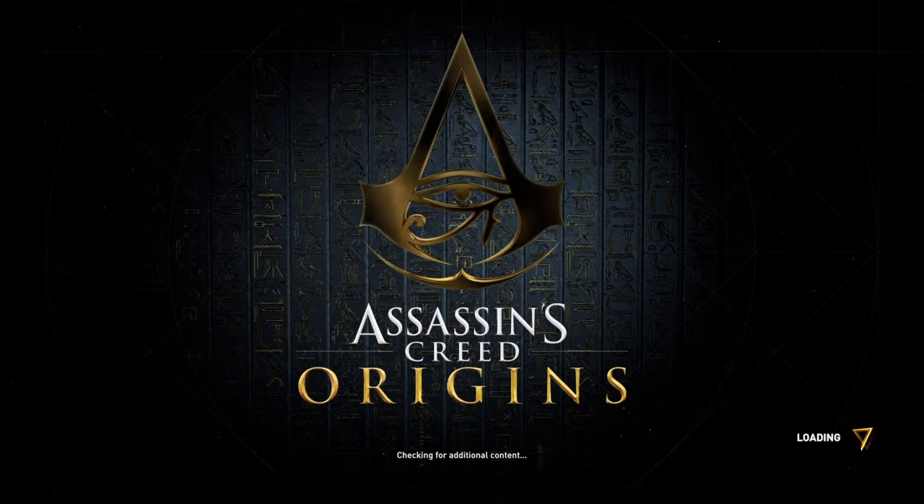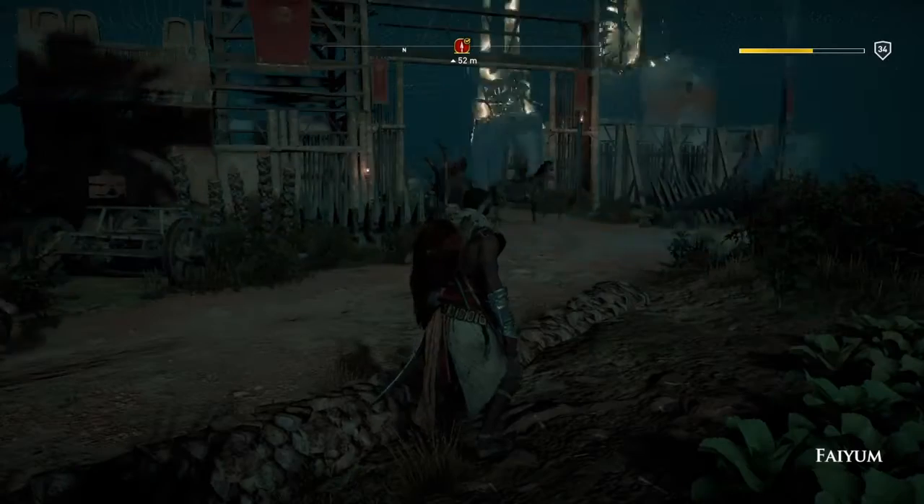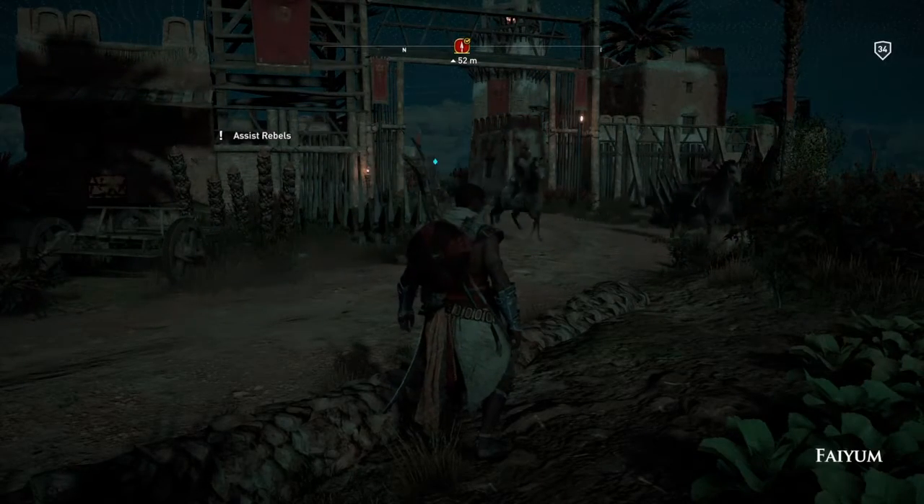Hi everybody, welcome back to my 100% walkthrough of Assassin's Creed Origins. On this video we're going to be doing another of the locations in the Fayum. This is Cascate Cove Hideout.